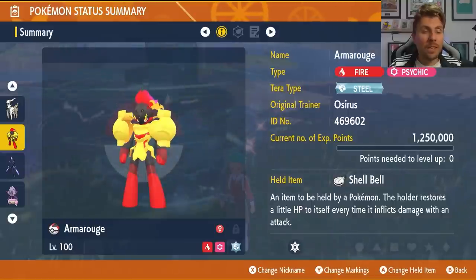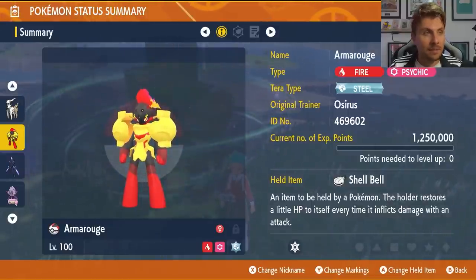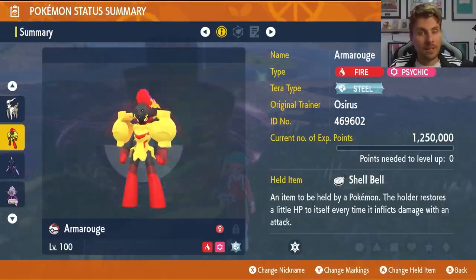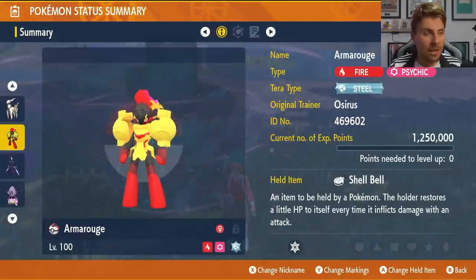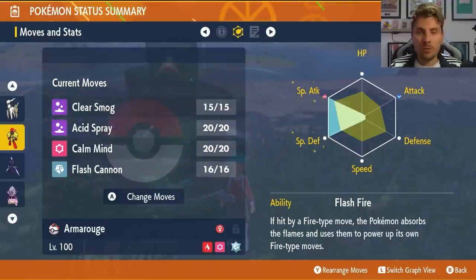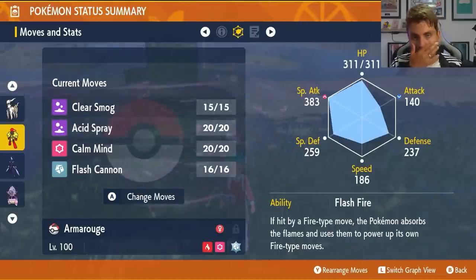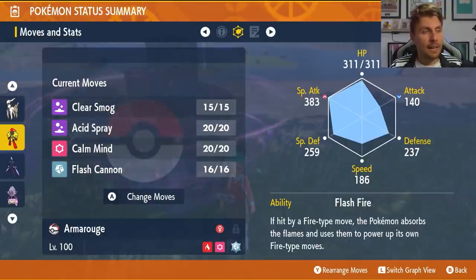A new one for today's video is Armor Rouge — this time with a steel terror typing, not psychic like before. This one is really fast at running through this Delphox raid and another consistent way to farm high cost items. It has the Shell Bell as its held item, level 100, with an EV spread of 252 Special Attack and 252 Special Defense with four remaining in HP, a modest nature, Flash Fire ability, and a moveset of Clear Smog, Acid Spray, Calm Mind, and Flash Cannon.